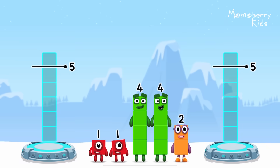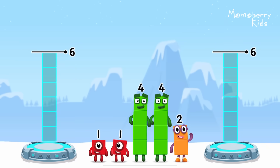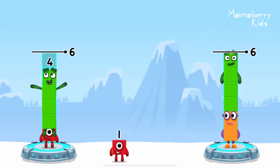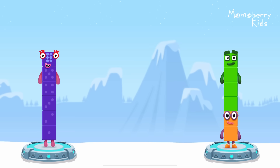Share the number blocks evenly to make two groups of six. Six. Two, four, one, four, one. You solved it! One plus four plus one equals six. Two plus four equals six.